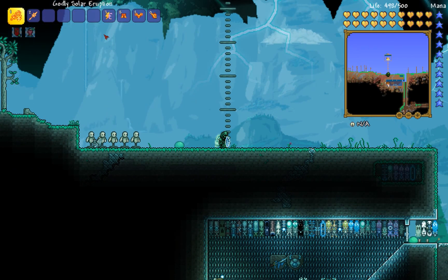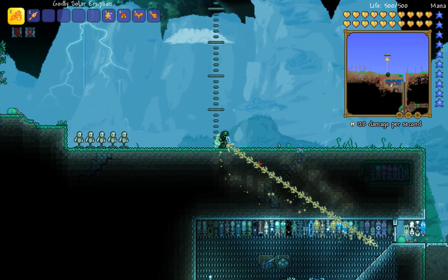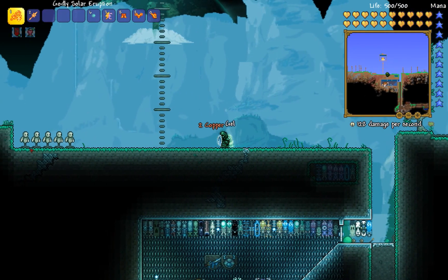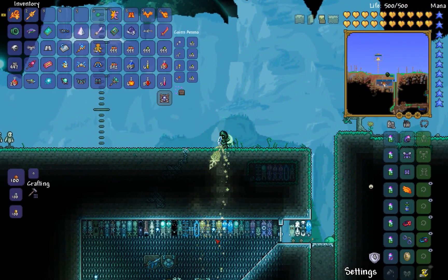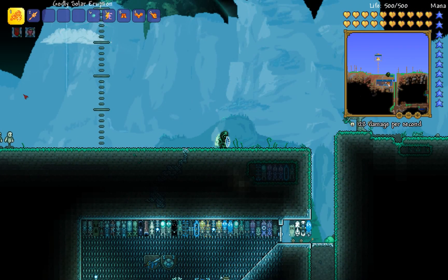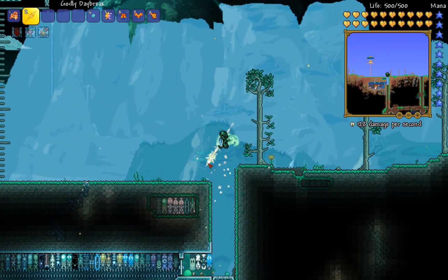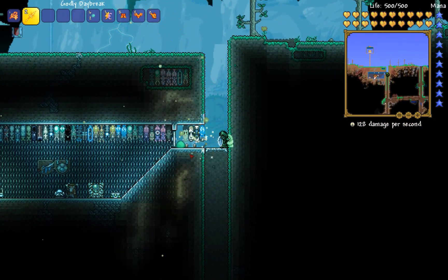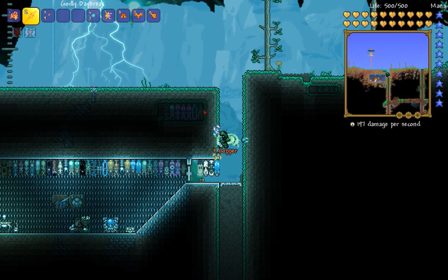Okay, so let's get to this — I'm sorry guys, someone's in my house and they keep talking. So first of all, the Solar Eruption can go through walls, which is kind of big. But the Daybreak does attach to enemies, so that's also notable. They both have one unusual thing about them.